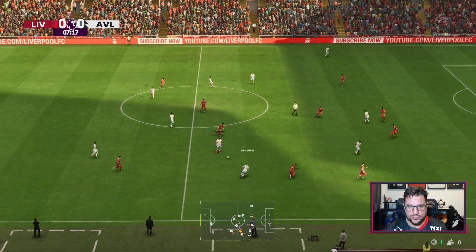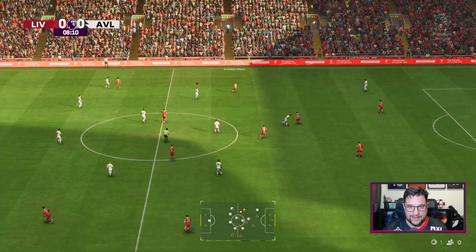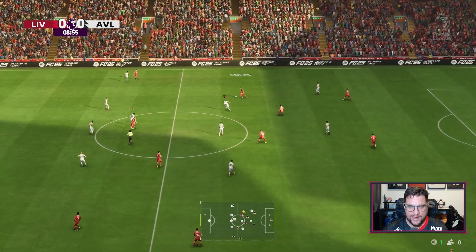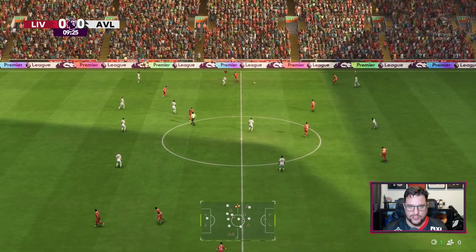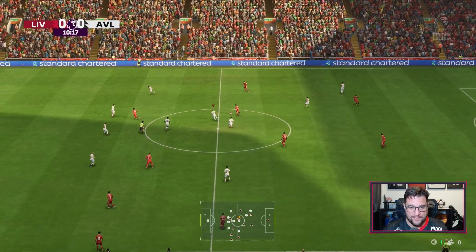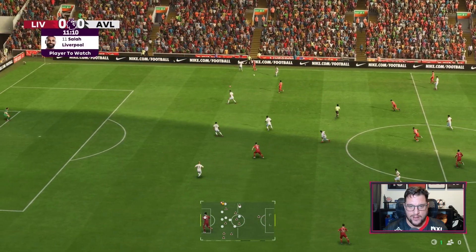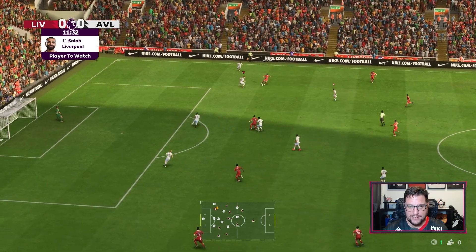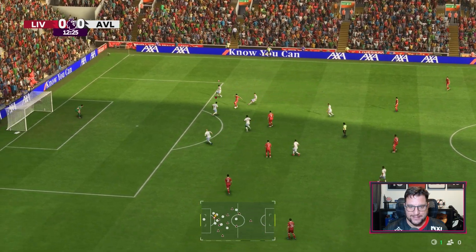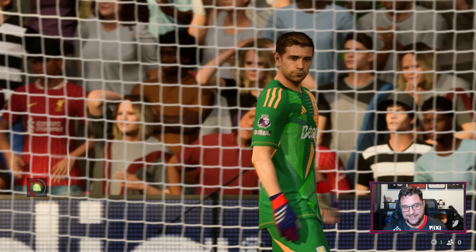Aston Villa just trying to control a bit of possession to start here and Gravenberch has got him with a good tackle on Bailey. Alexander-Arnold will look to bring this one forward. Looks like Aston Villa have just changed how they're setting up when they get the ball, and that's not necessarily a bad thing. Trying to change some tactical tweaks as they're on a two or three game losing streak. They've got a tough run of games coming up in December. Alexander-Arnold lays into Mo Salah. Salah going on his left foot. Just playing a bit of cat and mouse and he's still going. Great save Martinez from a shot from distance!